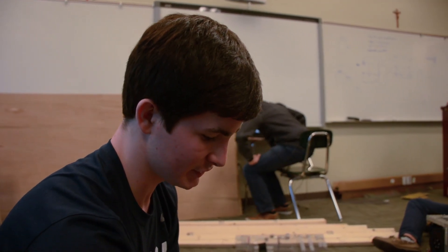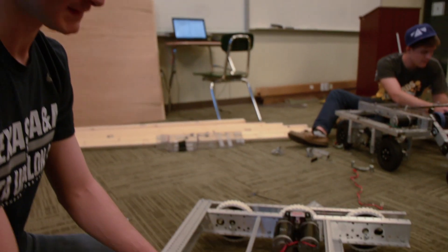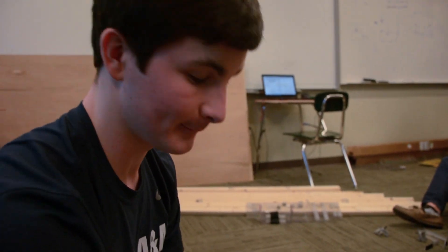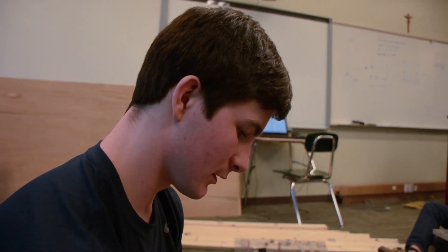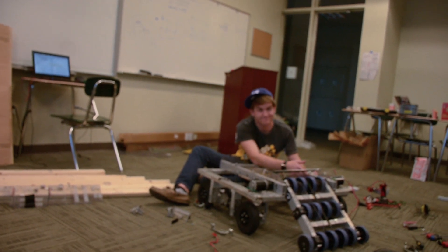Today we've really focused on getting our strategy nailed down and deciding what configuration of the kit chassis we're going to use. We settled on the square chassis with the front opening, and we're really close to finishing that. We went out and got a lot of prototyping material, and we disassembled our donor robot to get a lot of parts.